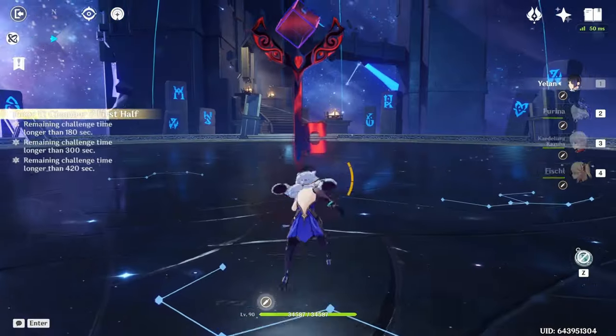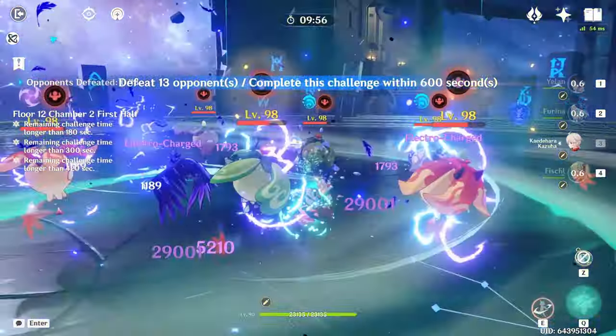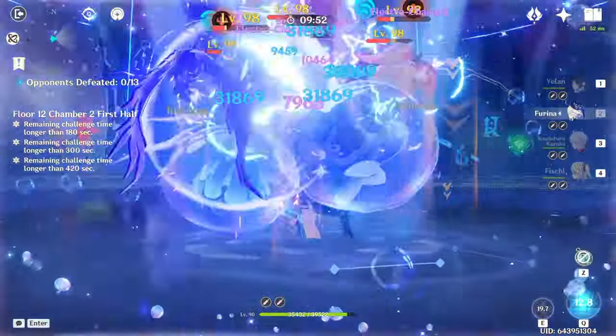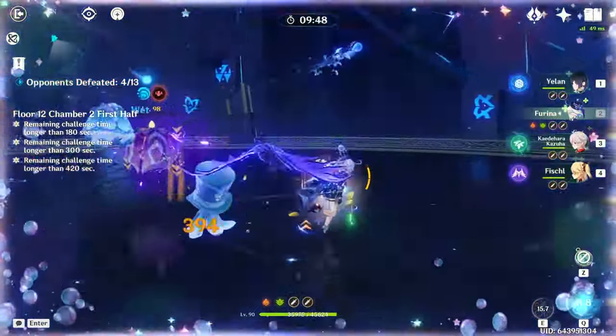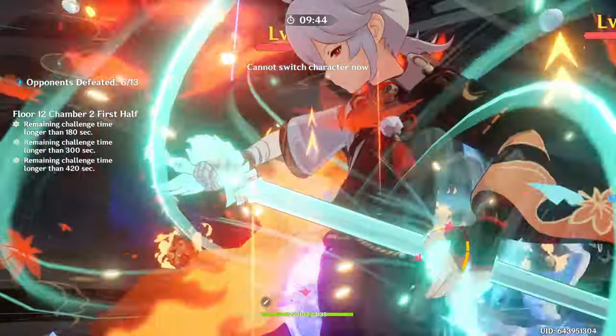For the second chamber there are three waves of enemies. First there's a wave of Specters that are very easily groupable, so Kazuha would be really good here. Then there are three Whopperflowers that are also easily groupable, so Kazuha again is very good here.